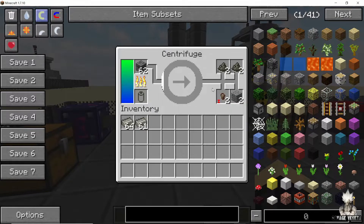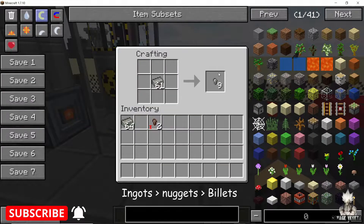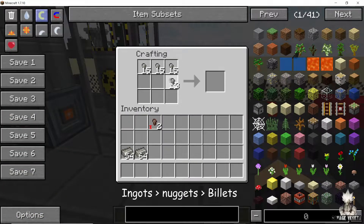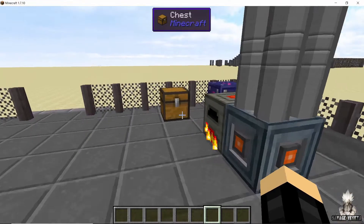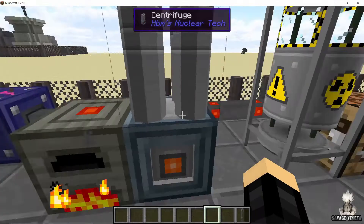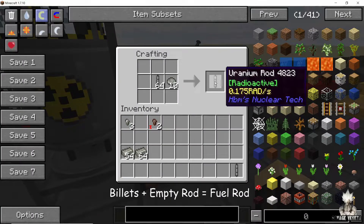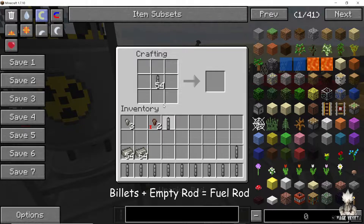Make sure that you take good care of these polonium nuggets. You can use the uranium dust to process uranium fuel. Once you have your uranium ingots, make some uranium nuggets from them, then stack them to get a uranium billet. Take your uranium billet and one empty rod — the recipe is the same — and combine them to get one uranium rod.